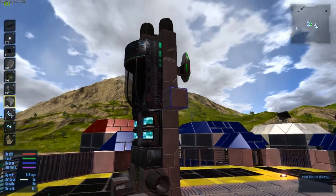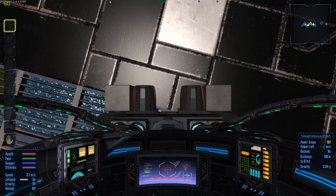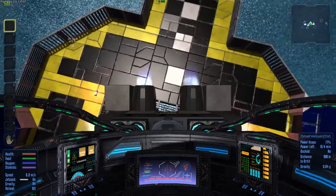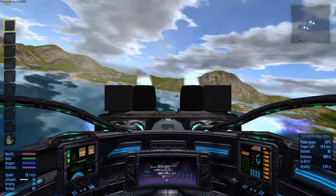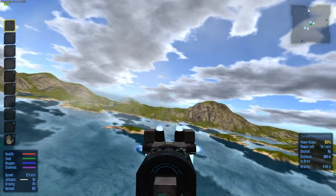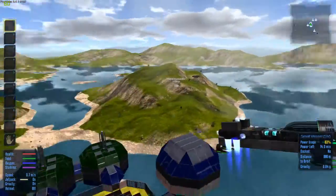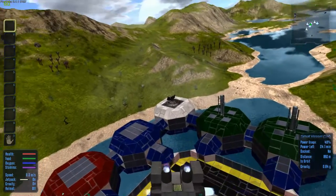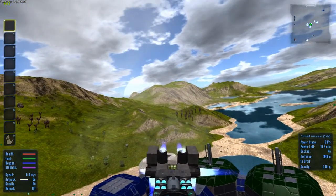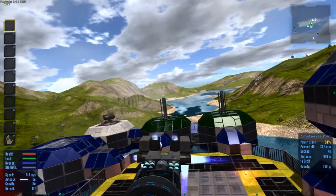It flies pretty weird too. We'll take it up in the air and I'll show you. It flies weird because it pivots around a point that's outside the ship, so you're kind of swinging around a lot more than you normally would. Yeah, see — you're just spinning all over the place.